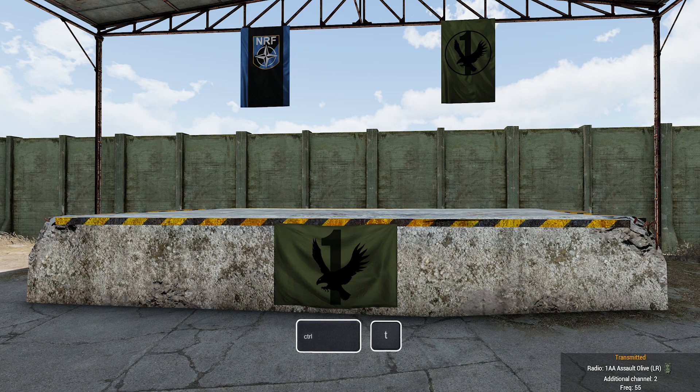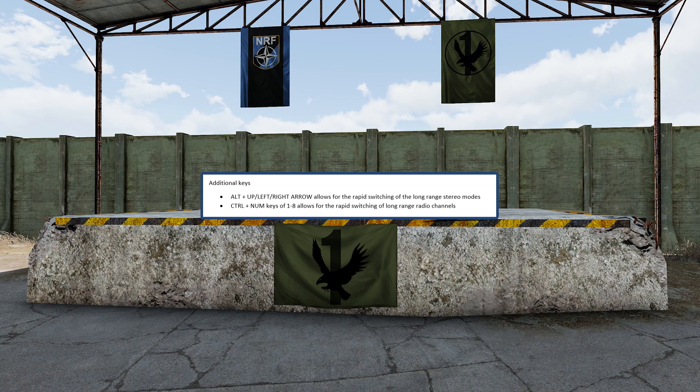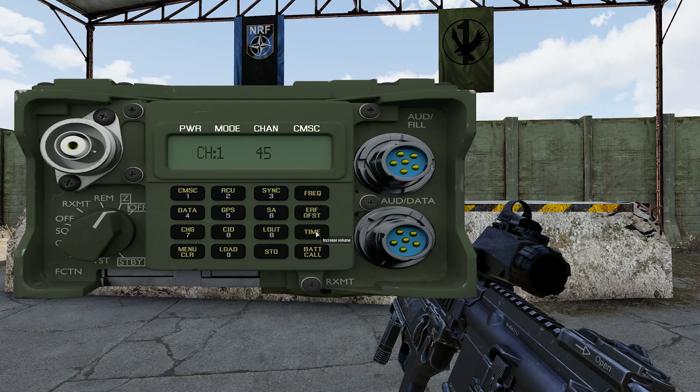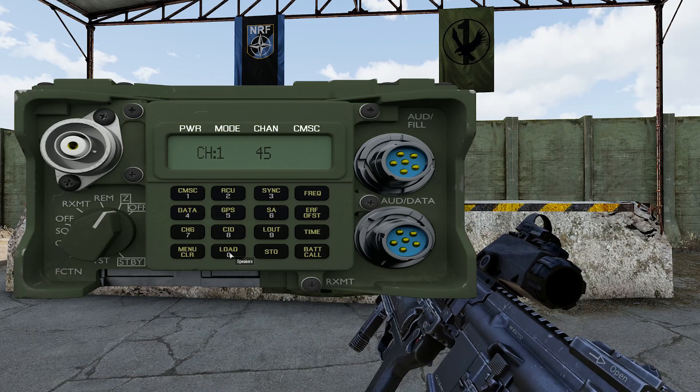The additional keys players need to know for the 1523 are Alt plus Up, Left, and Right arrow, which allows for rapid switching of the long-range stereo modes. Control plus number keys 1 to 8 allow for rapid switching of long-range channels. When the radio interface is open, increase the radio's volume using the time button and decrease it using the back call button. Clicking the load button on the radio scrolls through the two options: speakers or headphones.